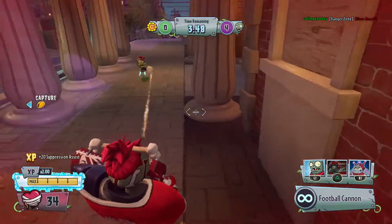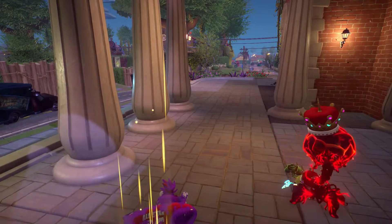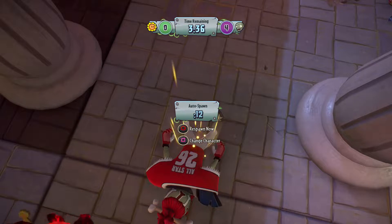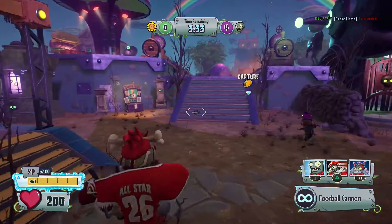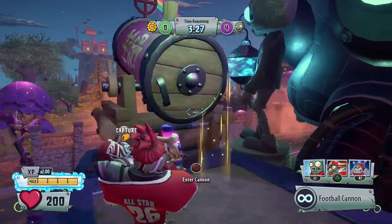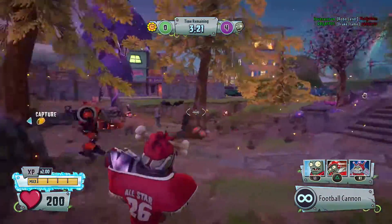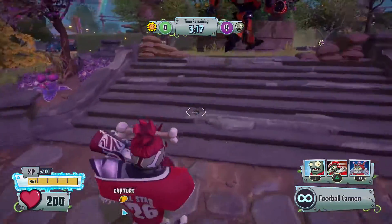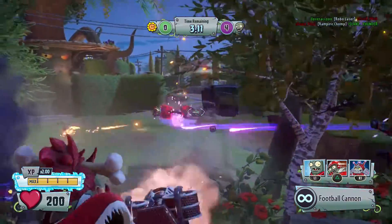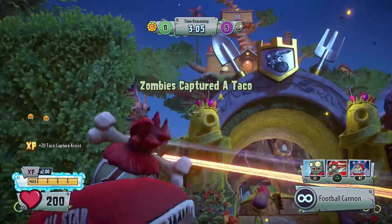I'm going to be trying to earn the 200 Vanquishes I need for the community challenge going on right now. The Taco has spawned. I am charging — okay, I went the wrong way. I'll try to play a round with the basic All-Star, then I'll switch to whatever else I can play, probably other All-Stars I have yet to master. I have a little less than 24 hours to do it all, so today's the perfect day for me.